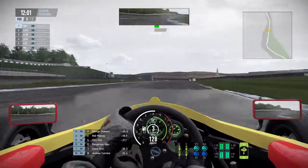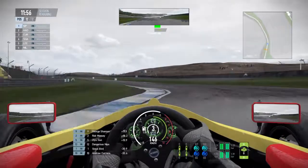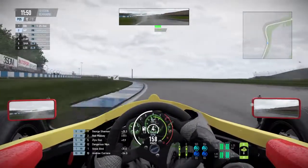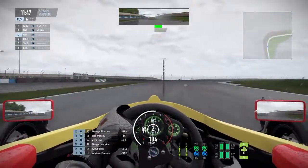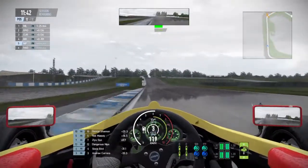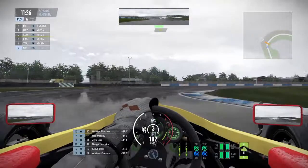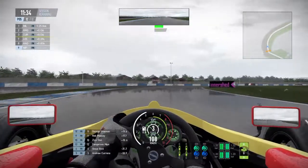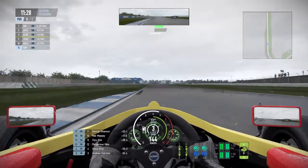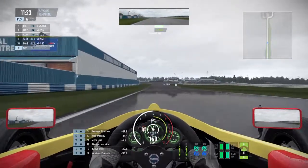It's essential not to touch the curb on the hard inside — big big slide — and also not to touch that other curb, which I did again. It's an adjustment still learning wet weather in simulators, because I've been playing GT Sport for the past four months religiously, and obviously that rain update just dropped. So I haven't had much time with wet weather on the sim.